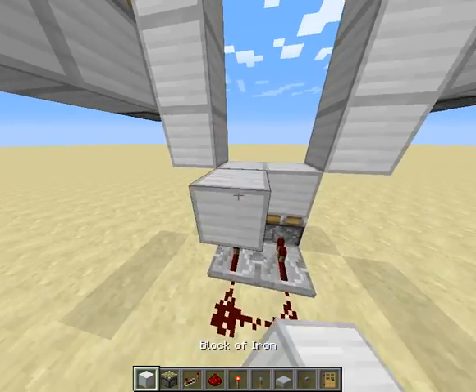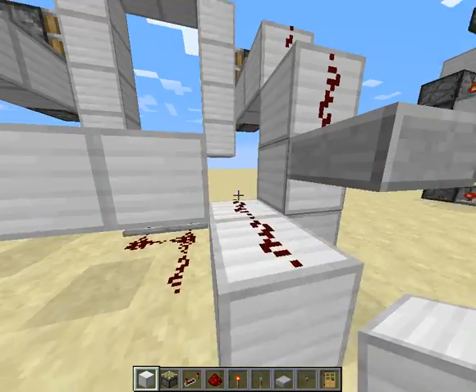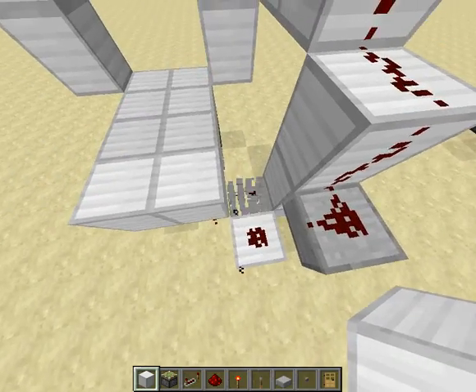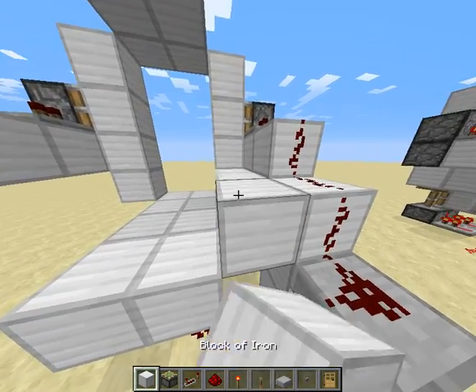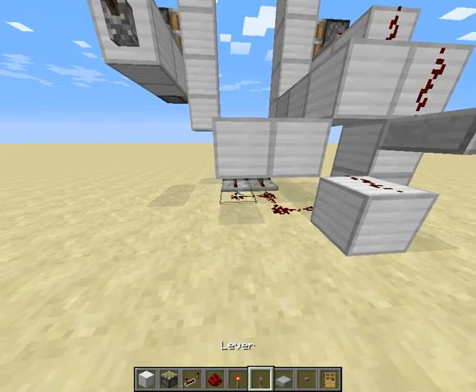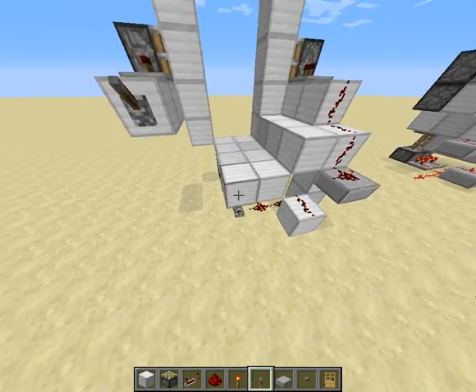That isn't good. So what you're going to need to do is you're going to need to rewire a bit. And you can sort of freestyle for the whole thing. And there you go. Now you have half of the door fully working and everything.